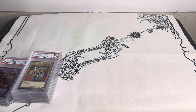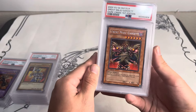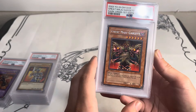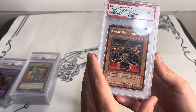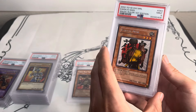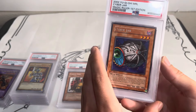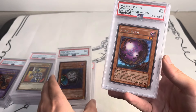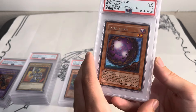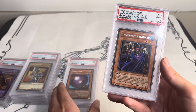Now we're getting into some of the cheaper slabs. It's a pretty wide variety — I did grade some old rares and old commons that I had that I just thought were really cool, and they looked clean. A lot of them got nines, but that's okay, they're pretty cool stuff. We've got Dark Crisis first edition, Great Maju Garzett, Karate Man — pulled that one myself recently — Cyber Jar, really iconic card. Most of these rares will probably end pretty cheap in the auction; they don't usually do too well.